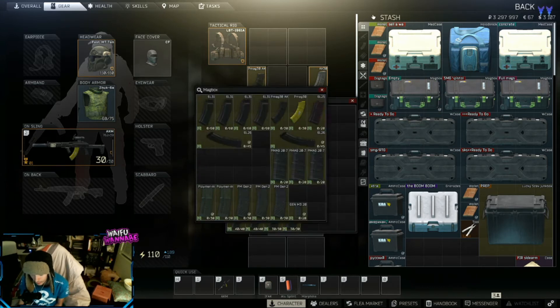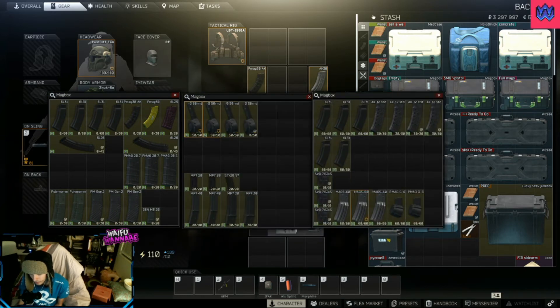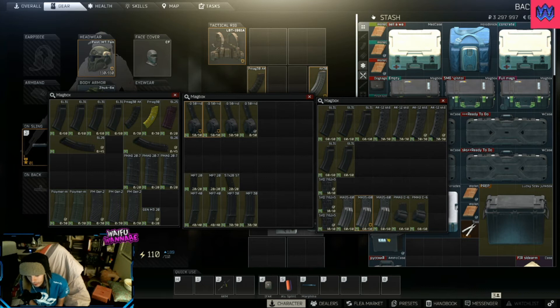These magazine boxes are kind of important once you're going to start making your own builds and thinking about what you need, what your loadouts are. We have one ammo box called Empty, a magazine box called SMG, and another magazine box called Full Mags. It's pretty self-explanatory. One is full of your empty mags that you will use — like your VSS or Val, your AKs, your special AKs, your M61s and M995s — basically covering your playstyle.